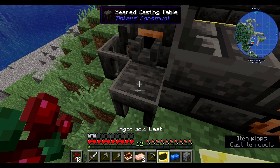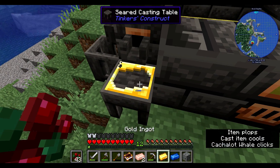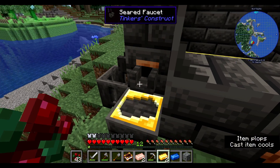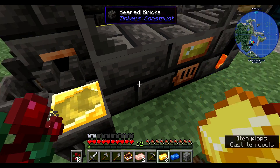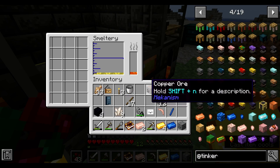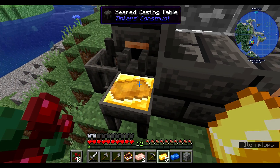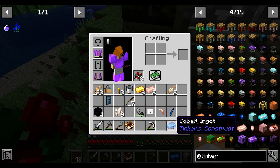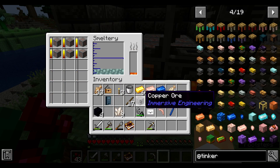If I melt copper it's gonna combine with the gold right now to make — oops, don't do that. We gotta get rid of the resources we don't want in here. Now we can shove in all the copper and stuff, because we should get rid of the last of the gold. I don't know how much bronze this is gonna make.